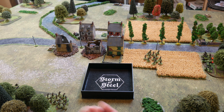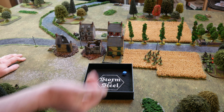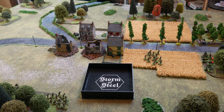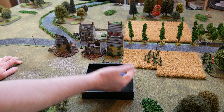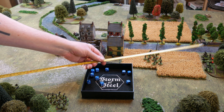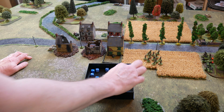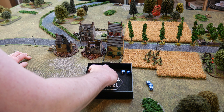Starting with the mortar — they're in line of sight, hitting on 4-5-6. That's a miss. Moving on to the MMG, which has ten dice but they're at just over 24 inches, so hitting on fives and sixes — three hits this time. One hit on the LMG and two on the rifles: the rifle team takes two shock, the LMG team takes one shock. The Germans' LMG team had already suffered a casualty.